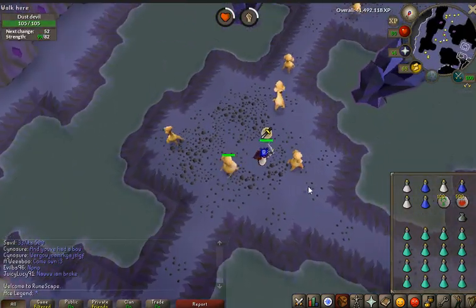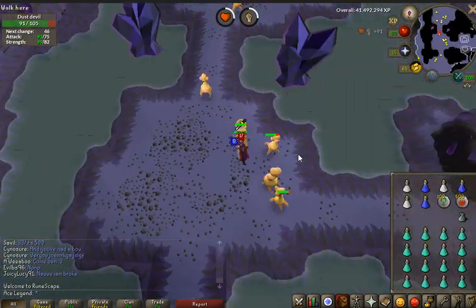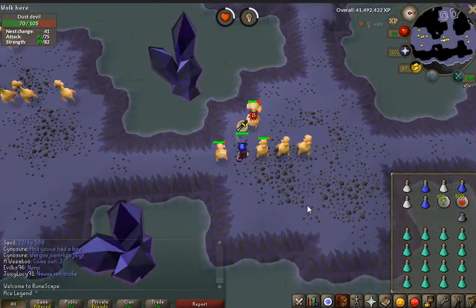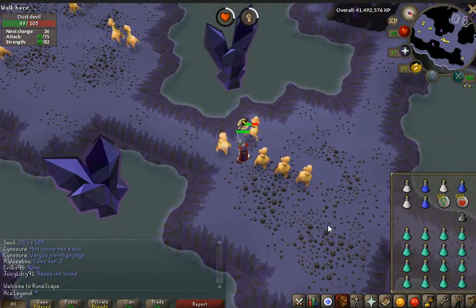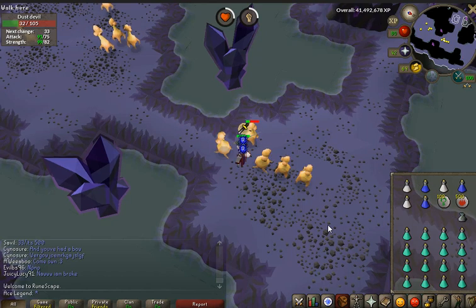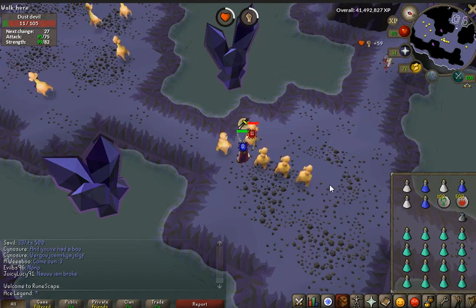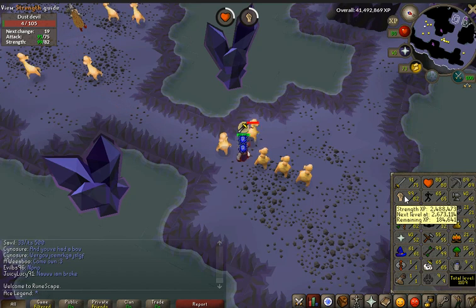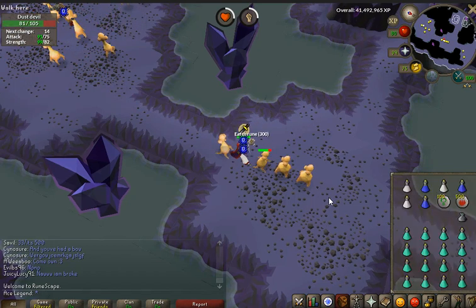So I'm going to pot up. The way to keep yourself AFK here is to simply aggro them all, and then they will stay on you for at least a good minute and a half. You can do this AFK — you can almost play this account as an alternate while you're doing something on your main. Personally, I've managed to do pest control and get the entire void set while doing this method. At these levels you can get yourself about 65,000 strength XP per hour.